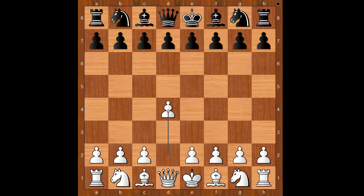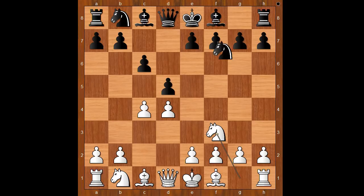Max Euwe had white pieces and he started with d4. Salomon Flohr played d5, then c4 — the Queen's Gambit. c6, the Slav Defense. Then knight to f3, knight to f6, knight to c3. Black's two most played moves are d takes c4 and e6, but Flohr played g6.